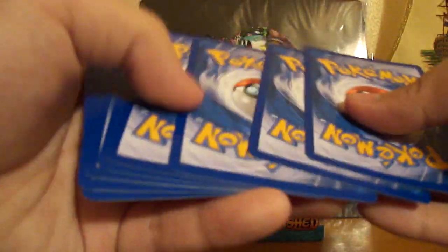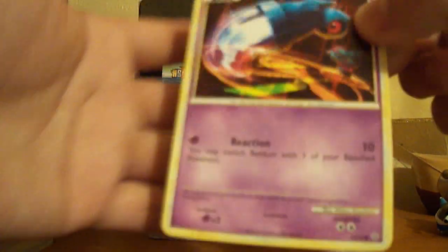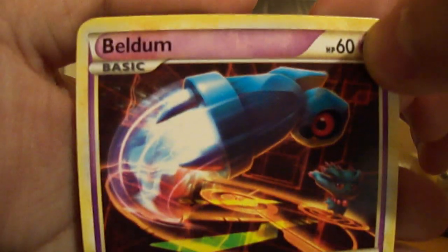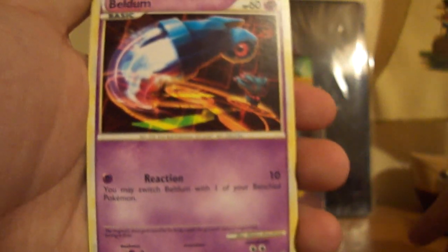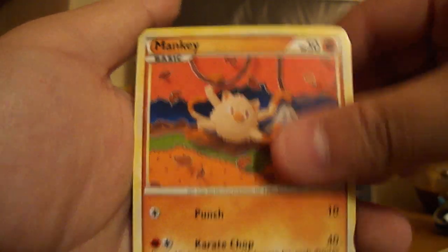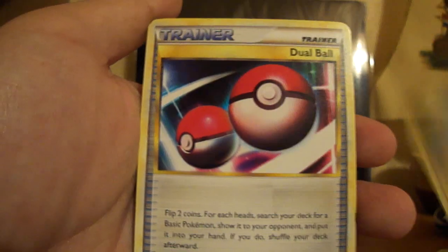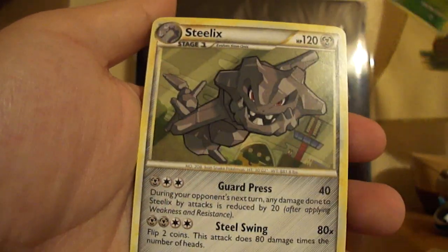I'm actually really excited about the next set, which is Undaunted, because there's quite a lot of cards I'm interested in — especially the Umbreon and Espeons. Because in the previous Japanese set, which was Revive Legends, those were featured in it. I was hoping they'd be in this set, but they weren't — so they're in Undaunted now. And you'll also get the other Eeveelutions. So we've got Beldum, Mankey, Zubat, Zubiolu, Natu, Minen, Dwarval, Pupitar, Shamin Reverse which is a rare, and Steelix. Not bad.